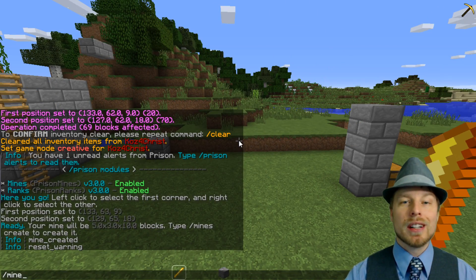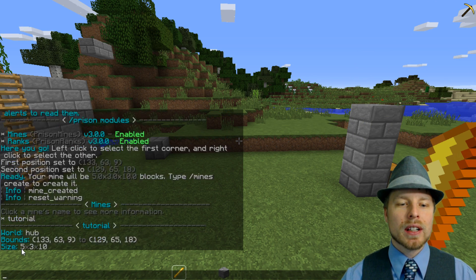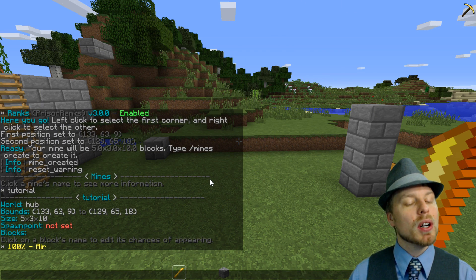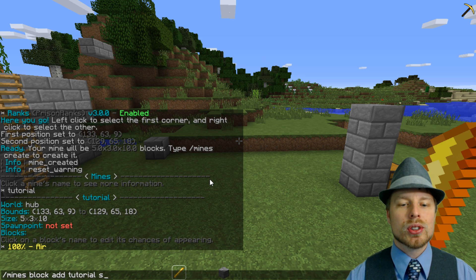Once you've selected your area, do `mines create tutorial` and there we go — now we have a mine, but there's nothing in it right now, it's all air. You can do `mines list` to see all the mines, click on one to get more information: it gives you the location, the world it's in, spawn point not set, and the blocks — currently all air.